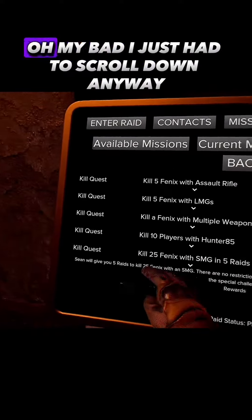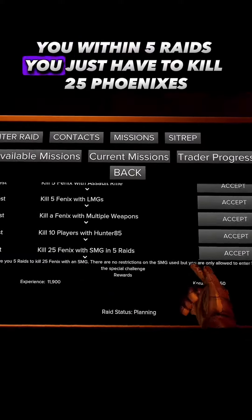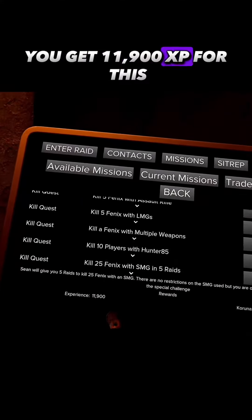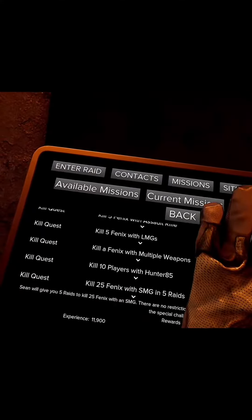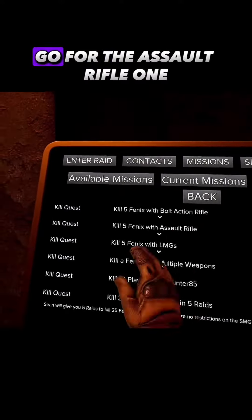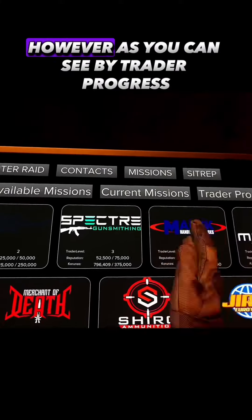Within five raids you just have to kill 25 Phoenixes, and you get 11,900 XP for that — that's a lot. Otherwise, if you can't do this one, go for the assault rifle one, which gives you 1,000 XP.